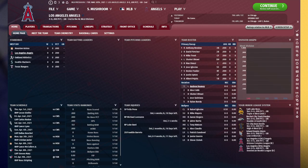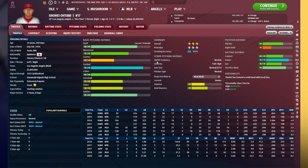Today we are going to be talking about the three types of two-way players. We're going to start with this year's version of Shohei Otani, move on to last year's version of Shohei Otani, and then go on to a modified version of Michael Lorenzen. So let's start with this year's Shohei Otani.